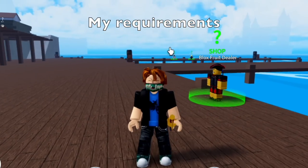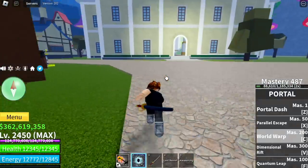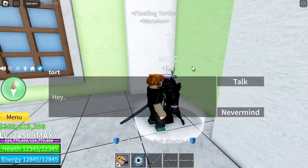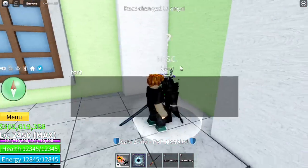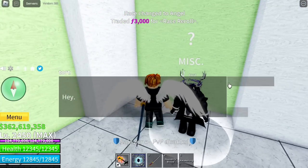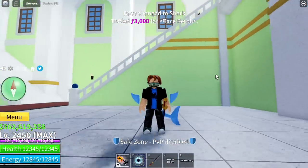So for my requirements, I'm going to show you my build. First, let's head to the mansion and change race. Yes guys, you need this race. I'll address comments later saying there is a better race — for me, this is the race that works, and that is not the angel race. We're going to spend another 3k fragments, and it's not easy to get fragments to be honest. There you go — Shark race.